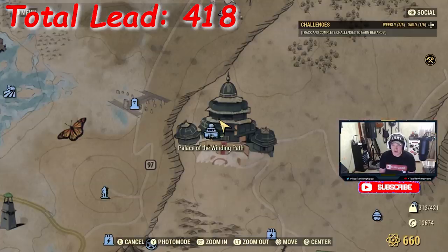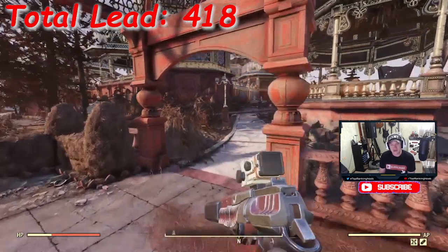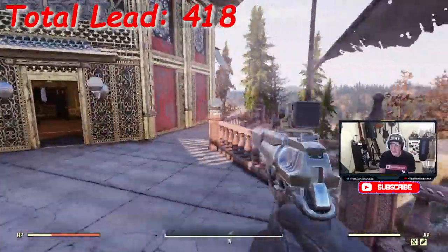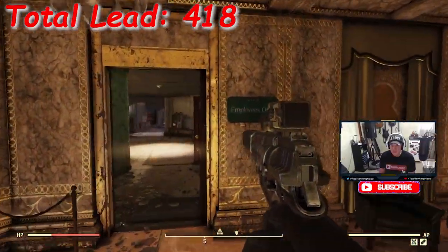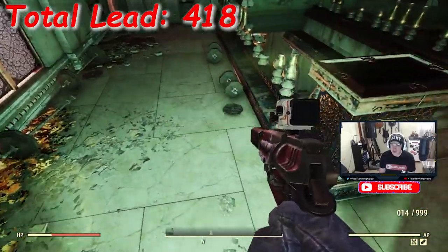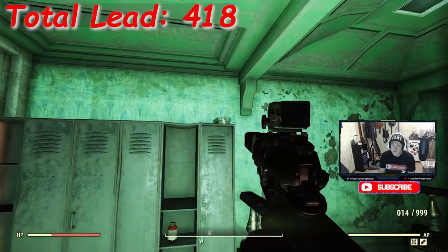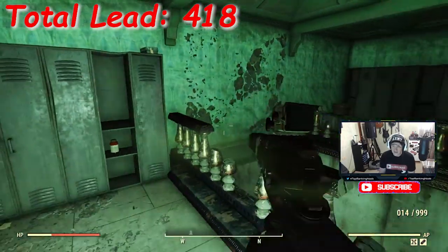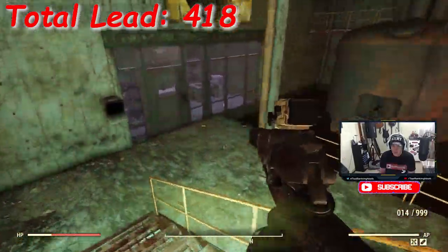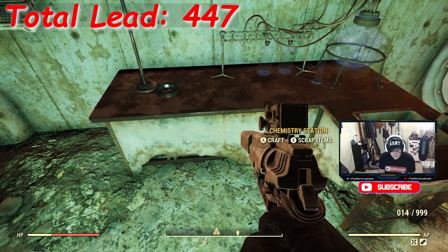Location eight is the Palace of the Winding Path in the Savage Divide — enemies will be a bit more difficult here. On the east side of the building there's an employees-only section with a small gym. Pick up all the weights, and down in the little basement there are plenty of places to scrap if over-encumbered. Also grab caps from the top while you're there. This one only yields 29 lead, but it's still worth the trip.